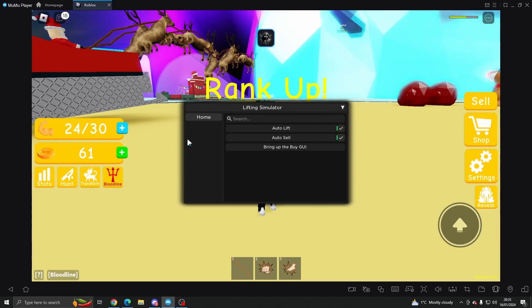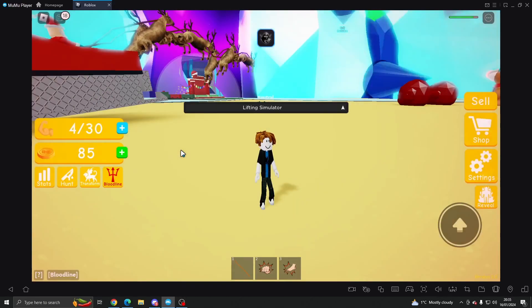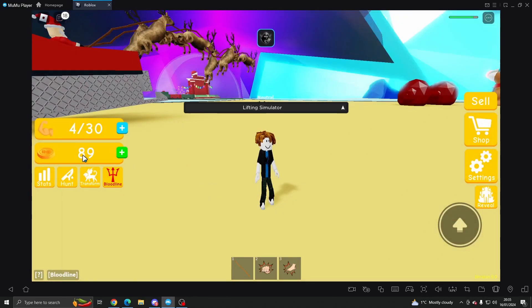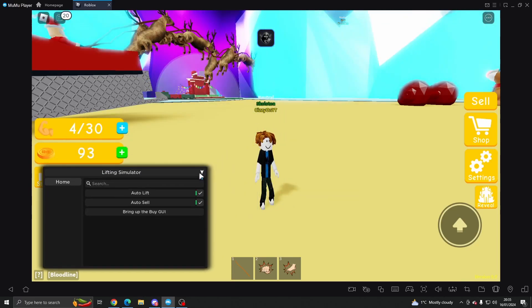We've got auto sale as well, which will basically auto sell your strength. So every time you get any strength it will sell and you'll get cash.